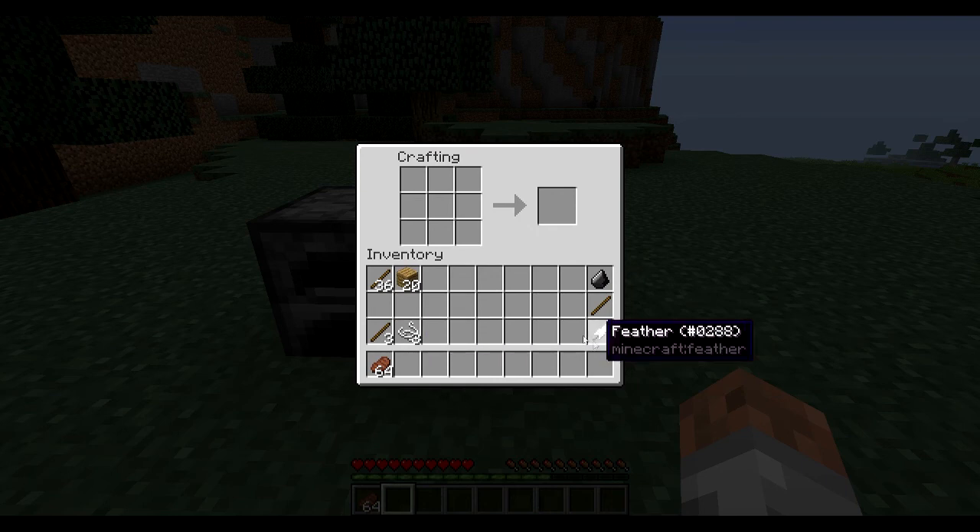So we're going to build the bow and arrow first. What you want to do is place the string either side like that. You can't put it down in the middle because you have to put the sticks down like this. Or you could switch the stick and the string over and put it like that.